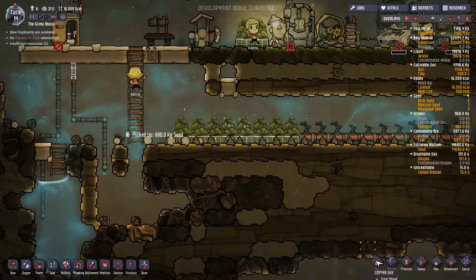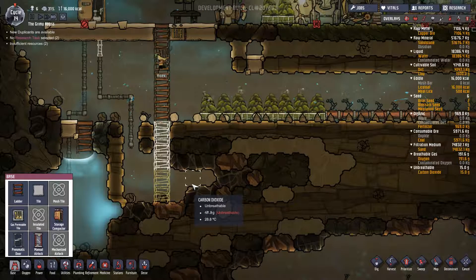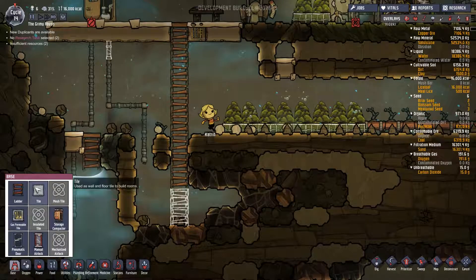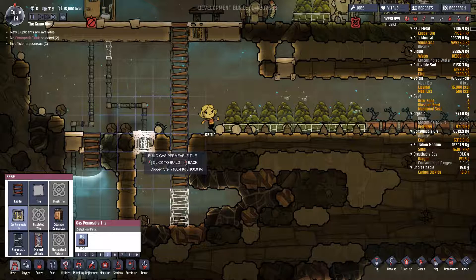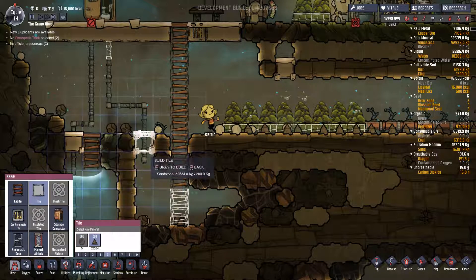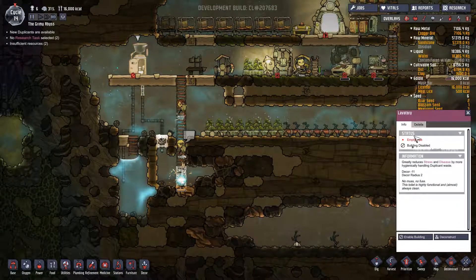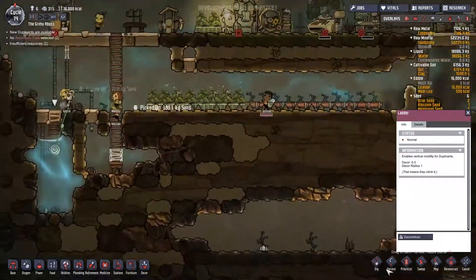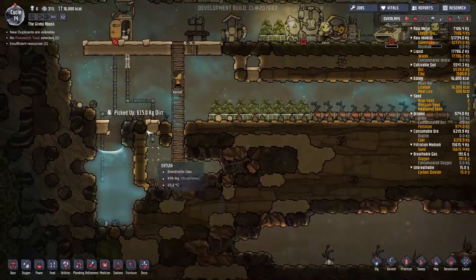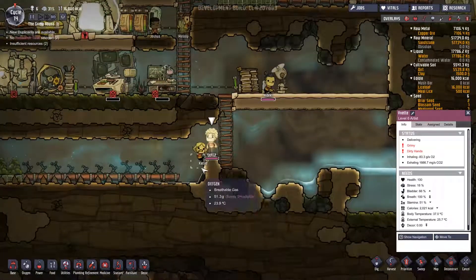How are we doing? We're 14 days in. Still good on calories. I do get mealwood seeds back — so that's really nice to know. I want them to build a ladder all the way down into here. Now, this place was a vacuum but it should be filling up with heavier gases. So I got all that done. I'm going to want a gas permeable tile — I could put a gas permeable tile there, or a mesh tile. Could I just put a tile there? It doesn't break the pipe. I think that's cool. I'm going to deconstruct these ladder areas.